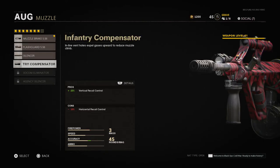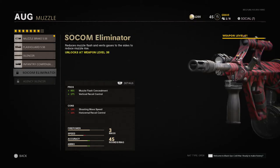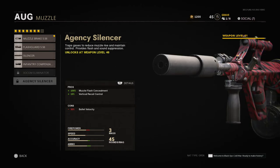If you attach the Compensator to this weapon, you're going to get 25% vertical recoil reduction, but you will get a little bit more side-to-side wobble. If you can maintain that horizontal recoil, you might want to try out the Infantry Compensator. The Agency Silencer is not bad, but my only issue is bullet velocity — bullet velocity is very, very important in this game. So I try not to add any attachments that are going to hurt bullet velocity too much.